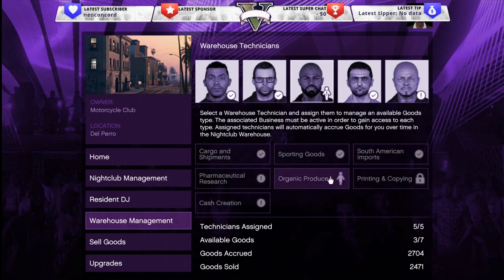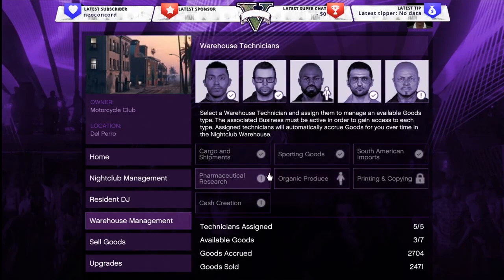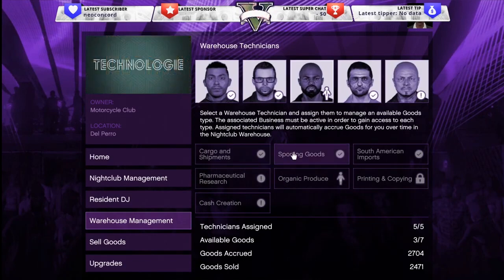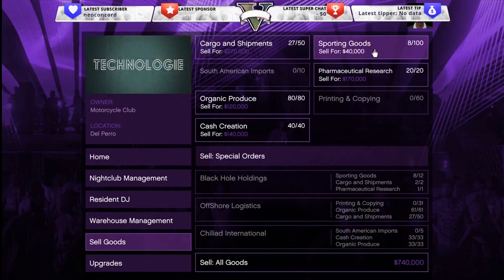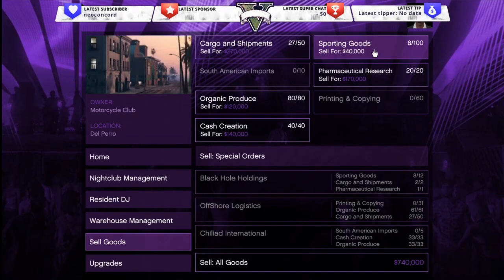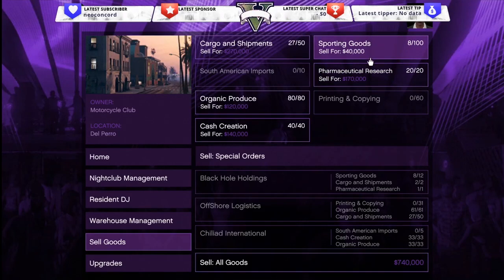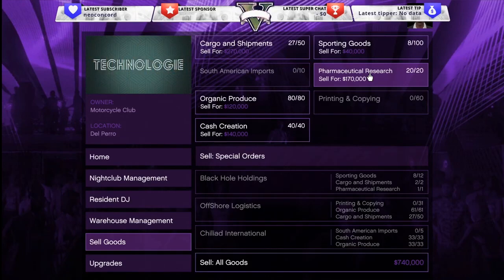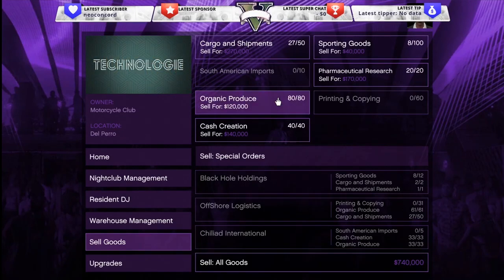You can assign technicians to your different businesses. For example, organic produce is my weed business, sporting goods is another MC business, South American imports is my cocaine lockup, cargo and shipments is my special vehicle cargo, and pharmaceutical research is my bunker. That's why I said to have four motorcycle club businesses, a bunker, and at least one CEO business — so you can hire five technicians and assign them all to production. They gather cargo for you passively while you play.